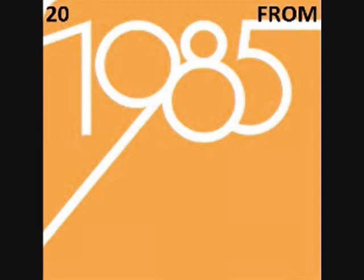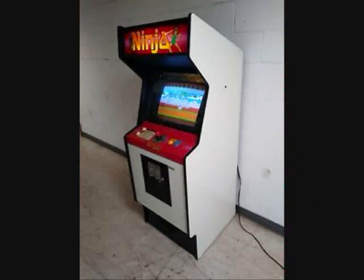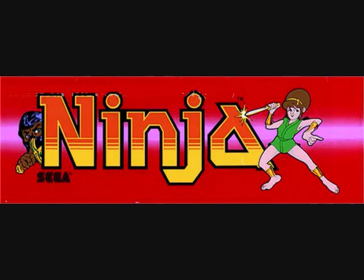Hey folks, Crazy Glamour 80 here again. This time we're going to look at game number 13 in our 20 from 1985 series. This is a very cool little scrolling overhead action game set in feudal Japan, called Sega Ninja — also just known as Ninja, or Ninja Princess. It was created by Sega. For 1985, it has fantastic graphics and music.